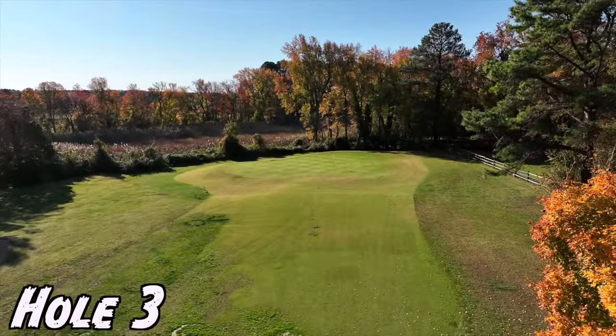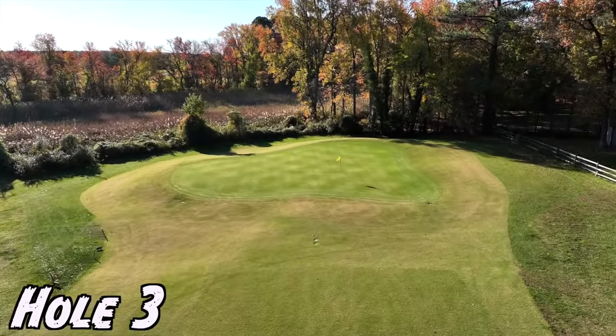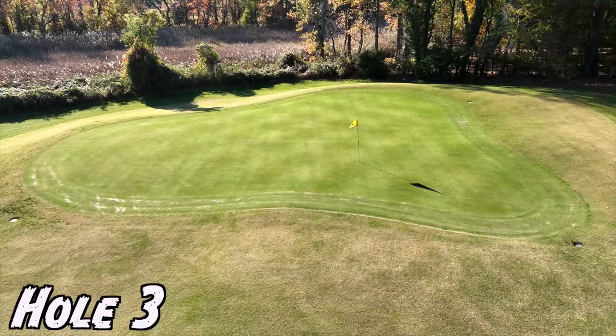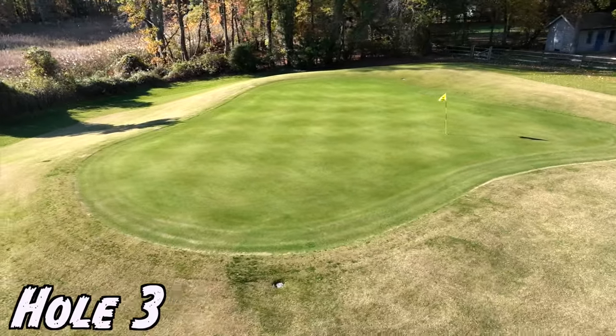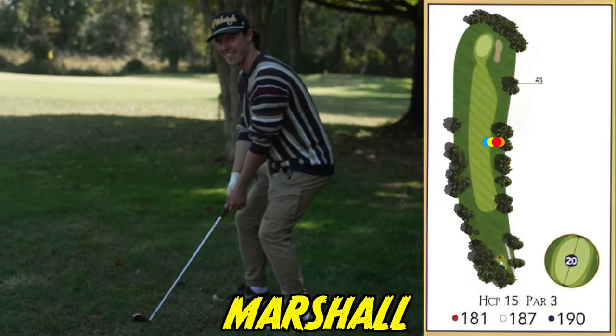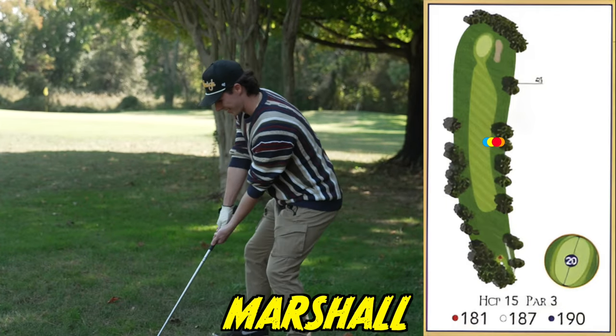So we're about to tee off on hole three right now. I've noticed lots of changes — can you tell us what you've kind of done? So this hole, we've actually expanded the green. It's about three times the size of what it used to be. We put a nice runoff area to the left, so any balls will roll down the hill, and then players can have their option of chipping or putting it back underneath. Are you trying to hook this thing? Where are you aiming? I want to hit the tree — I think he's trying to avoid the tree. I appreciate the thought, Marshall.